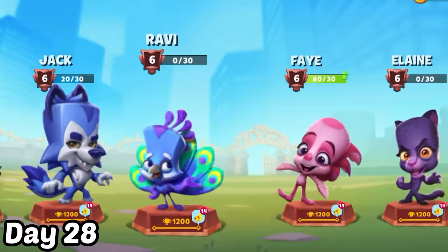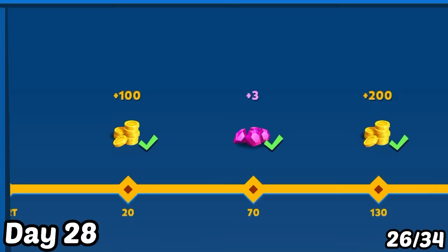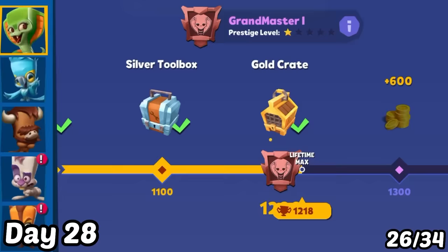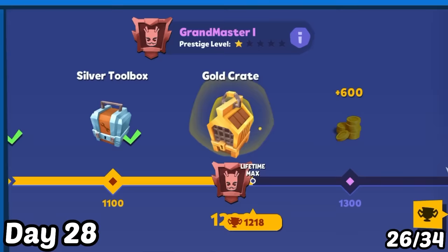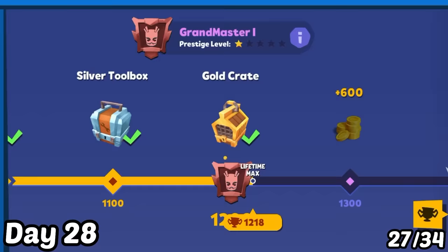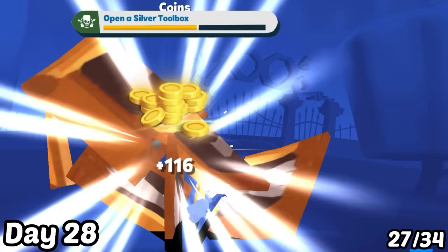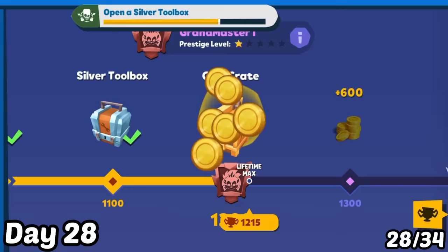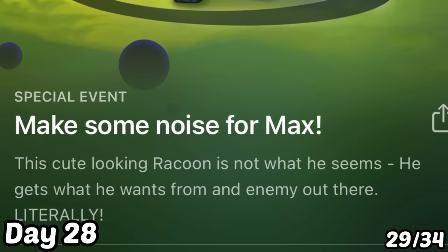Day 28: I started collecting from my characters' Grandmaster 1 trophy roads. From Irish's road, the gold crate didn't give a new character. From Donna's, I got Duke. From Skippy's Grandmaster 1 road, I got Betsy. From Edna's Grandmaster 1 road, I got Oli. I also heard news that a new character, Max, will be coming out, so I decided to wait for him to unlock him.